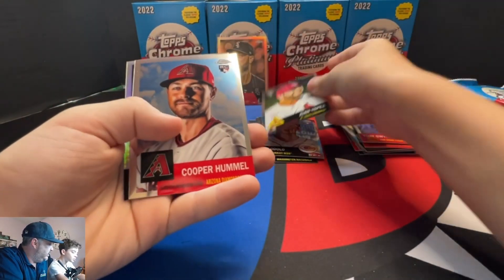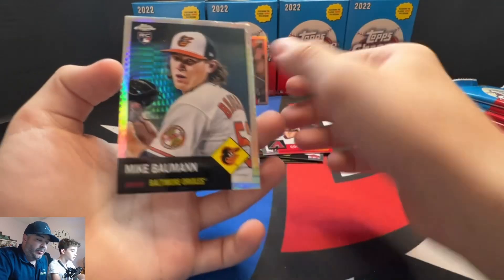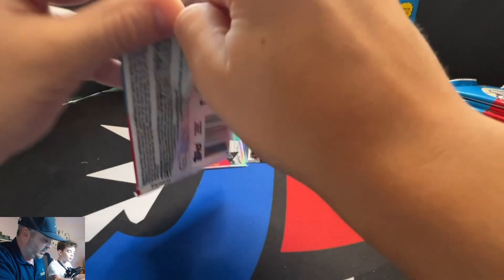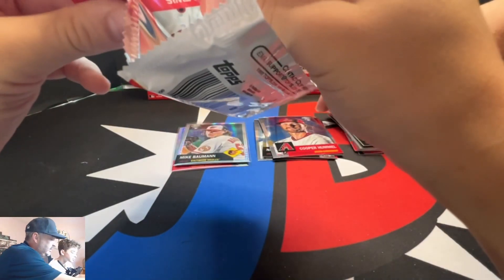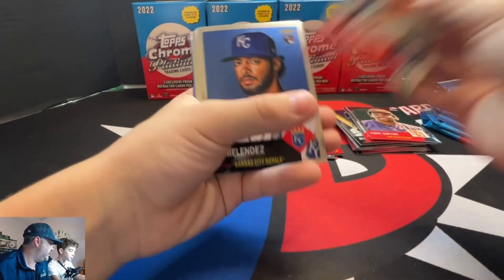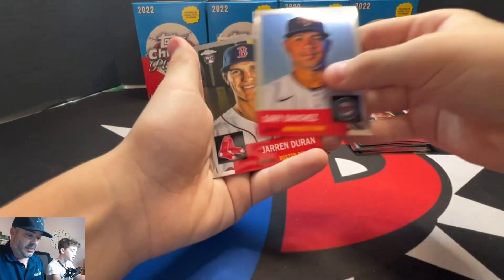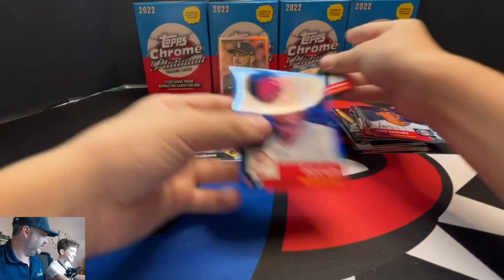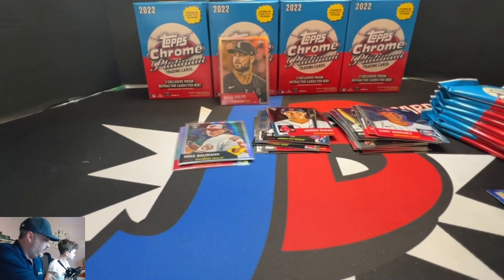Yepez. Super Hummel. Bauman — prism refractor. Orioles, you usually get a little butterfly in your tummy, but that's 2023; this is 2022. I don't think there's really any Orioles hits per se. So we're over halfway through — this is the third to last pack. Royce Lewis — that's a nice one. We're getting some better rookies this time. Dick Allen for the Phillies — blue prism refractor. Get a PC, guys.